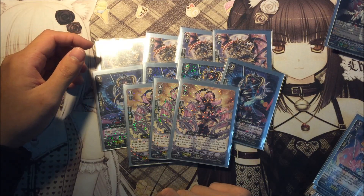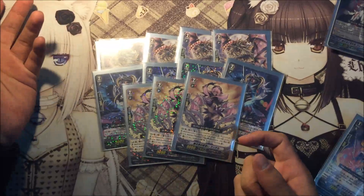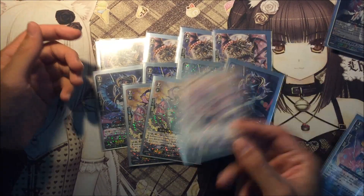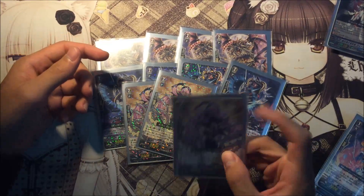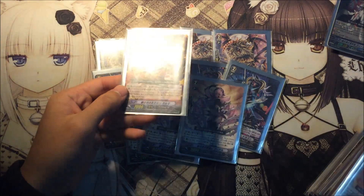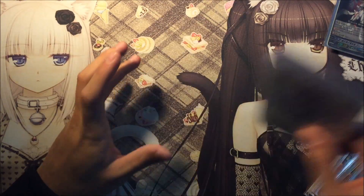We play 3 of her. Her ability is Counter Blast 1 — when an attack hits, you can Superior Call 1 Silver Thorn from the soul to your empty rear-guard circle. However, at the end of the turn you have to pull it back to the soul. So it's like borrowing power for one Counter Blast. However, with a combo involving new cards, you can actually make the card permanent. So it's good.